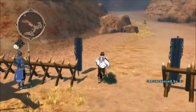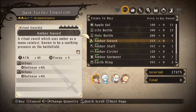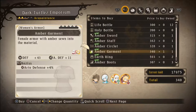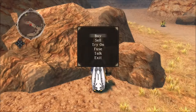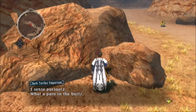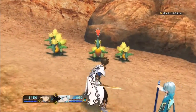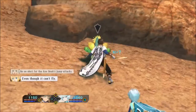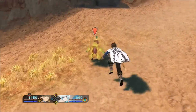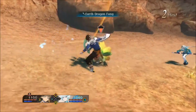They're talking about guarding, so it is what it is. It's the Dark Turtles. What do we got here? A bunch of useless crap. Give it to Lila. I sense pursuers — what a pain. Let's see what this guy's got for us: Axe Beak times four, level 16, weakness to fire. These guys are kind of annoying — I almost always have an issue with them. It doesn't really matter what game they're in, they just bug me.